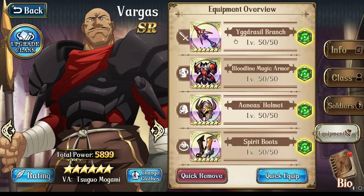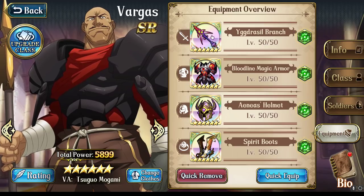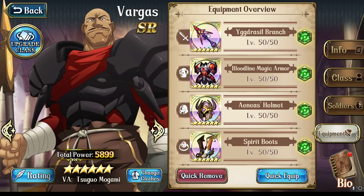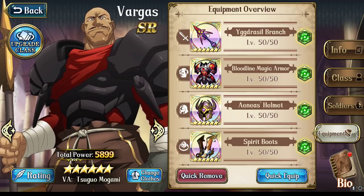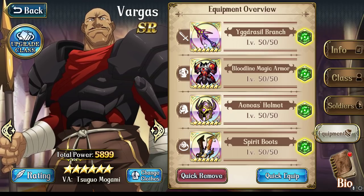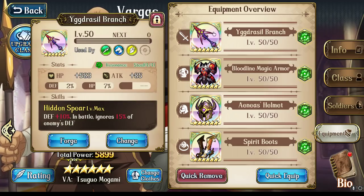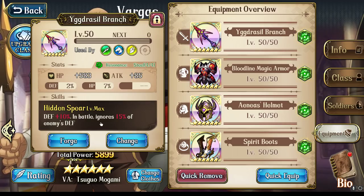Moving back onto equipment, there's not really too much equipment for weapons available for Vargas. The only SSR that you can really use for him is going to be the Yggdrasil Branch. He does also have access to the Cursed Lance, but Cursed Lance only activates when you attack, which is fairly useless for someone playing the role of a tank who wants to be taking hits from other people. So the SSR Yggdrasil Branch is your go-to because it gives you some defense boost as well as ignores some of the enemy's defense when you're attacking, so it plays perfectly into his role of using Power Stab.